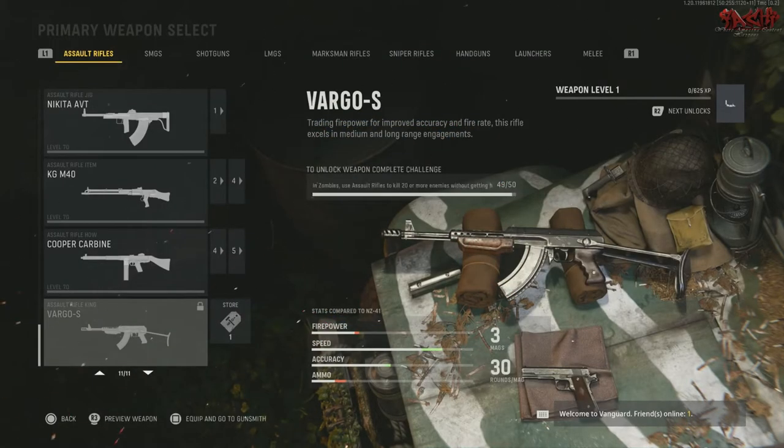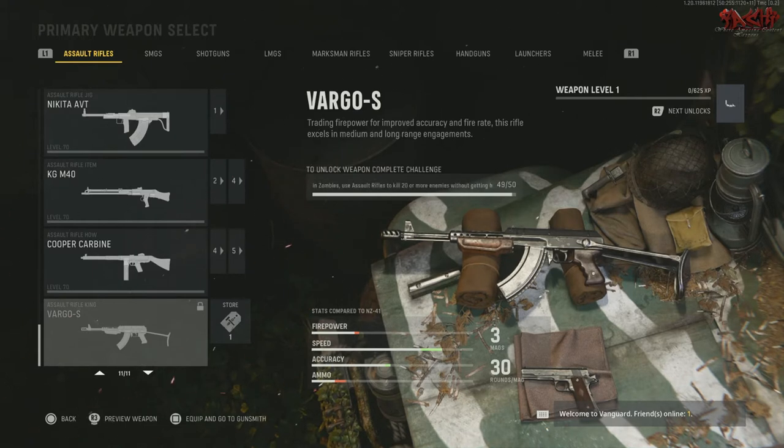That new weapon is here — the Vargo S assault rifle. To unlock this weapon, you have to use an assault rifle to get 20 or more kills without getting hit 50 times. Practically, you have to get a whole bunch of jackrabbits.